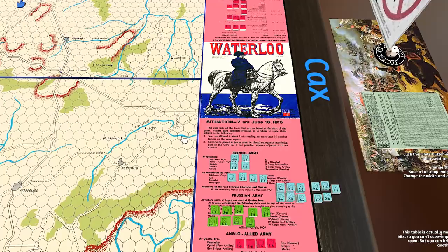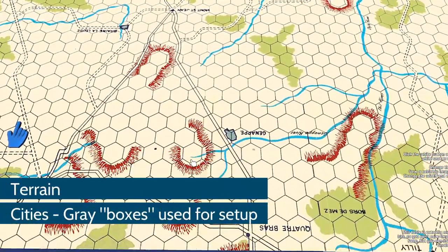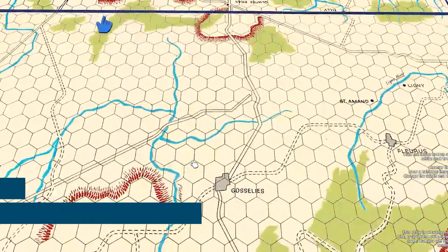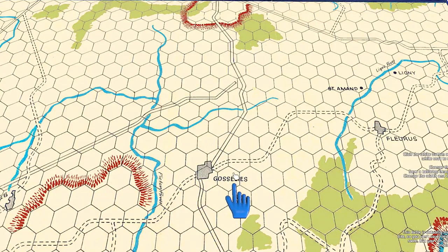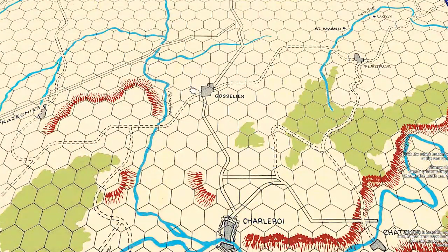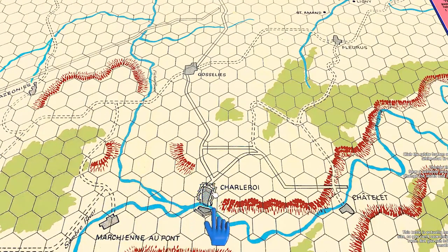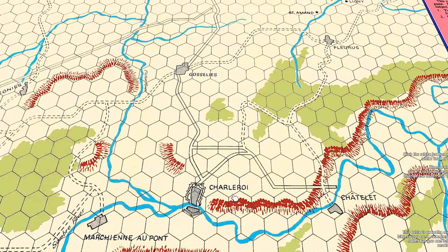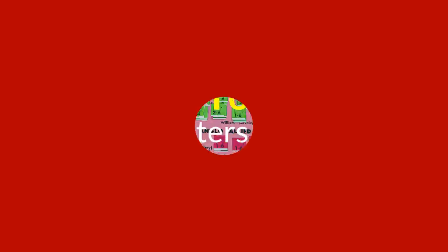The awkward-shaped areas are cities and towns. They don't affect battles in any way, but they do affect setup — the rules will say 'set up in this city.' For example, Charleroi has three spaces and looks like there's some kind of fortress around it. The French army is blue, the Prussian army is green, and the Anglo-allied army is red.